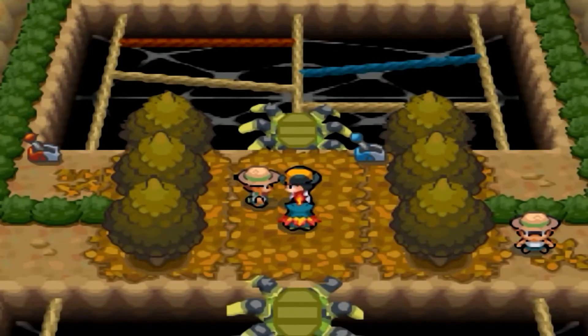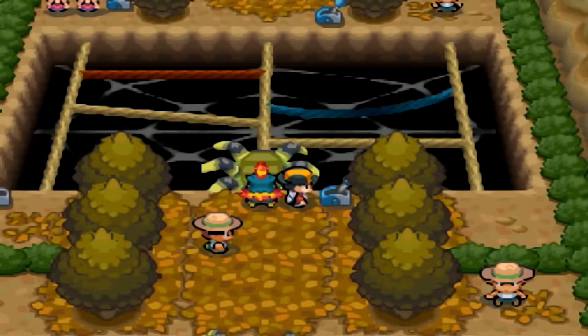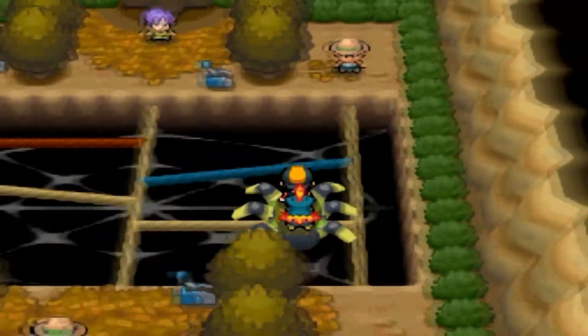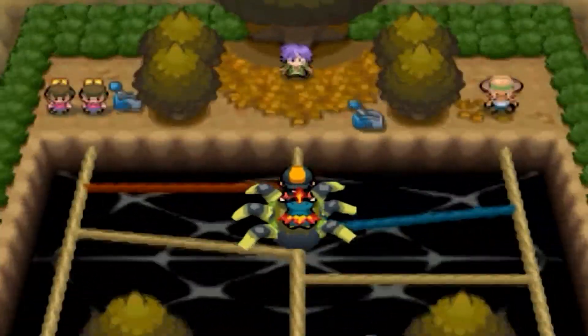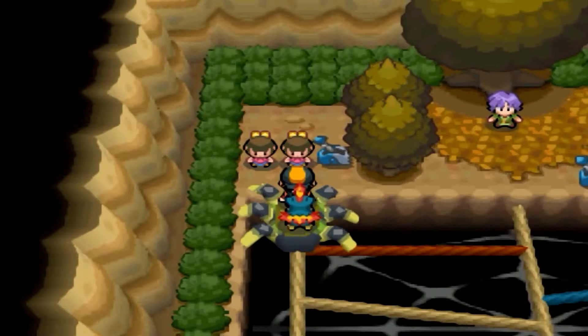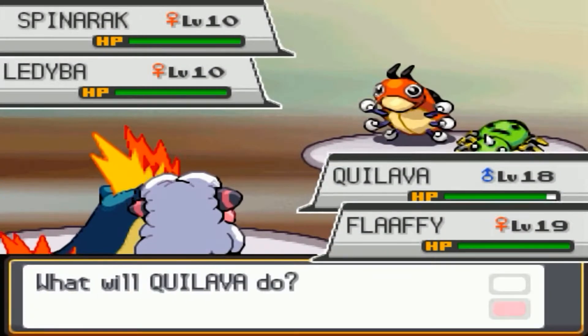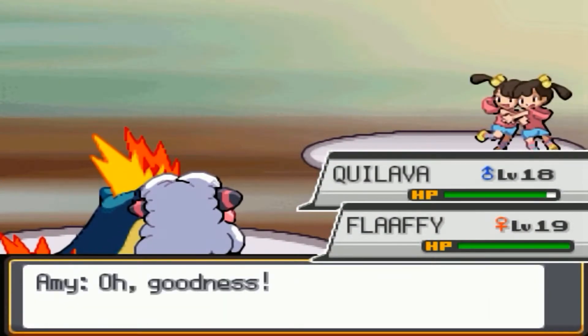I have that egg with me. Navigating through the gym: going this way, that way, and hitting a double battle with Spinarak and Ledyba. That's taken care of.